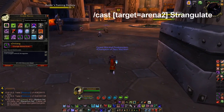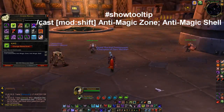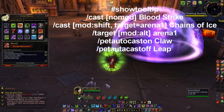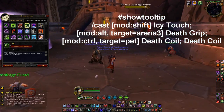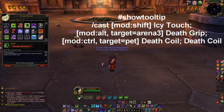I do have strangulate arena 1, 2, 3. I don't have a focus strangulate anymore - I'm probably going to need to make one if I ever do an RPG again, although I don't think I'm going to because I took the mount away. This one's just a button saver for shift G - that would be anti-magic zone and G would be anti-magic shell. You can keep those bound separately, I've done that before too.